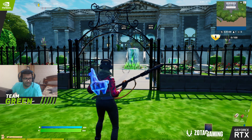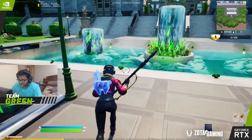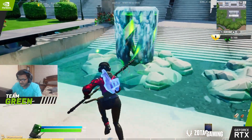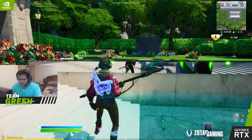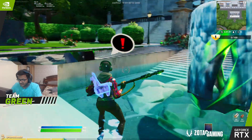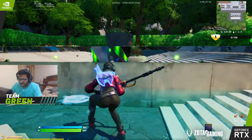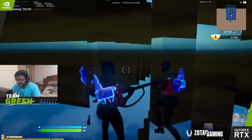I will show you a map where you can see the RTX features even better. Let's see how clear the water is — I can even see myself. These are the ray tracing reflections. This is RTX reflections at its best.